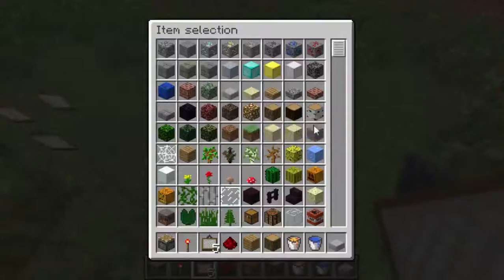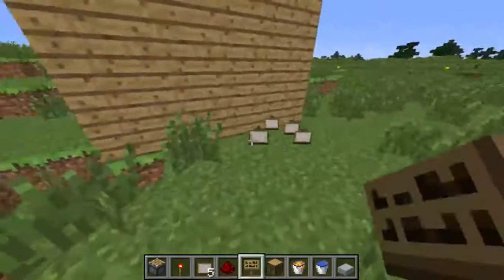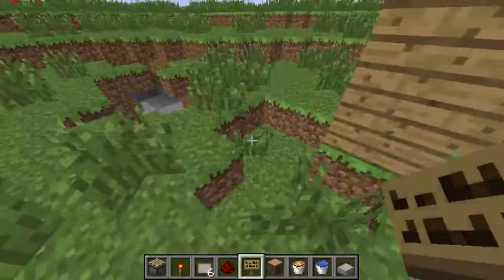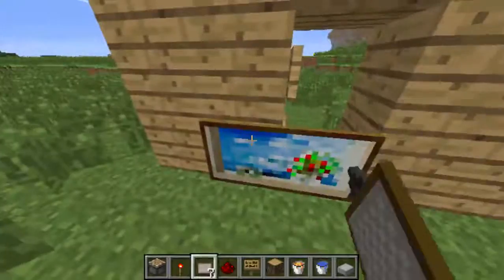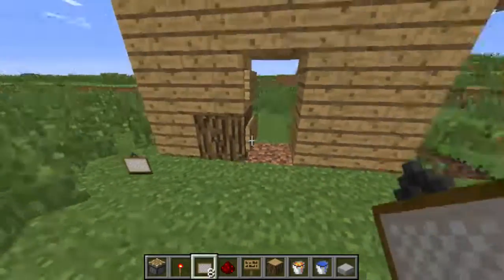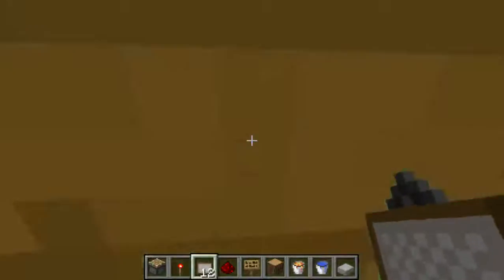I remember if you take a sign - if they have signs right now - there it is. I think that's how you did it. Are you kidding me? Minecraft 1.0 - see that there and you can like go through the painting. There we go. I remember that so much, it's so funny.